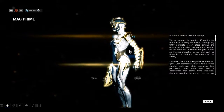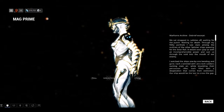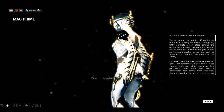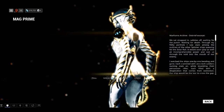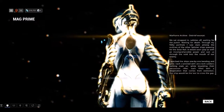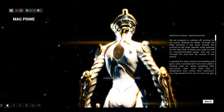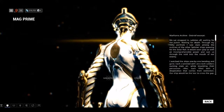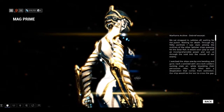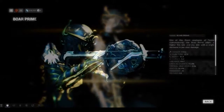The systems for Mag Prime drop from an ODD — Open Dialect Defense — at the 20-minute mark, meaning rotation C, or every fourth round. So that's where you get all the Mag Prime pieces.